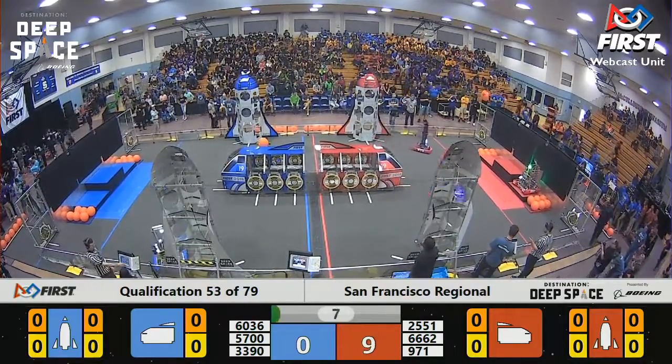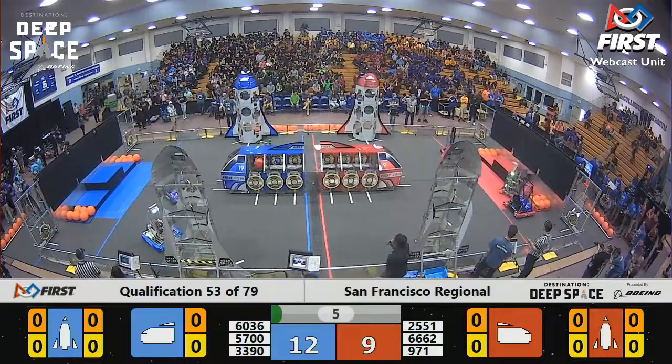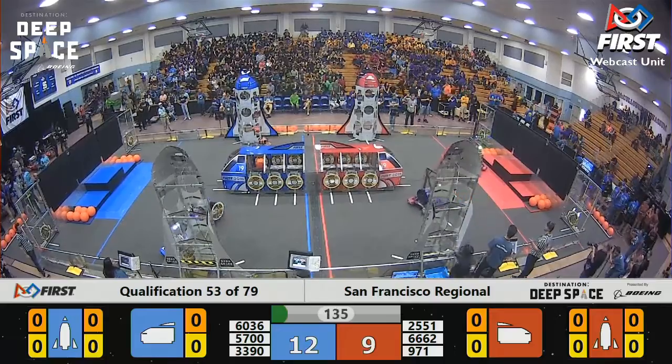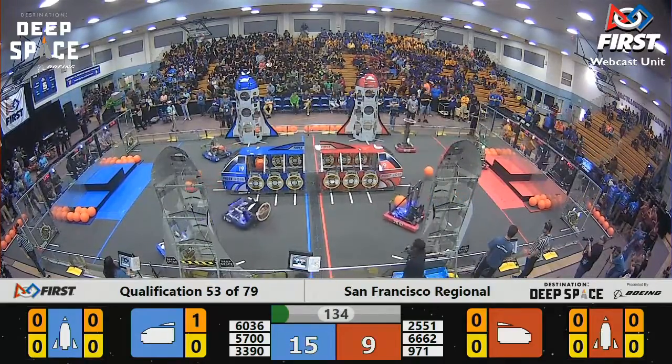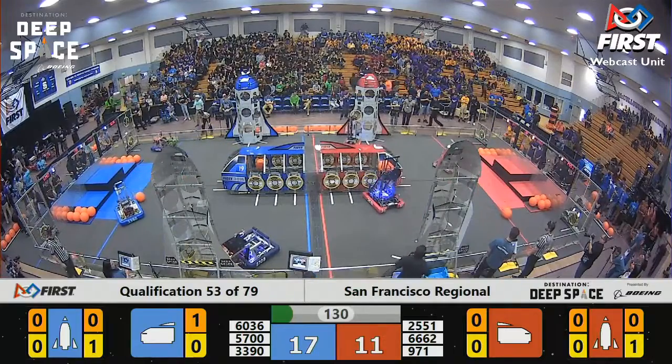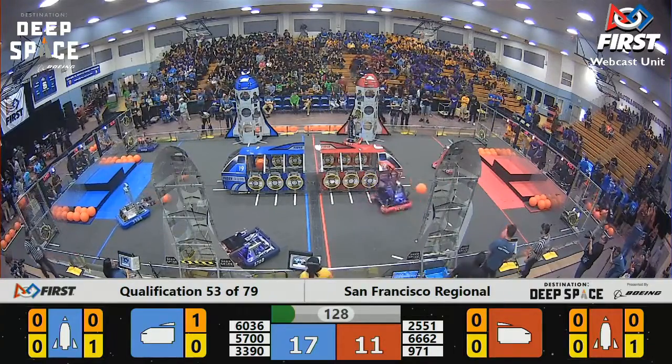We're going to find hatch panel placements by the Red Alliance, cargo by the Blue. These robots driving blind autonomously right now — impressive feats of engineering and skill by the drivers. Sandstorm is now clear, Planet Primus.